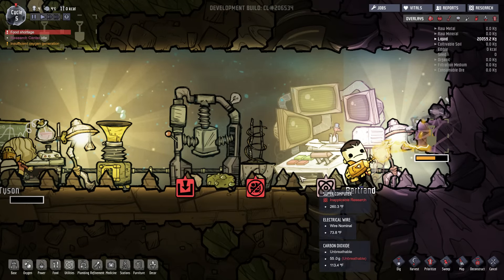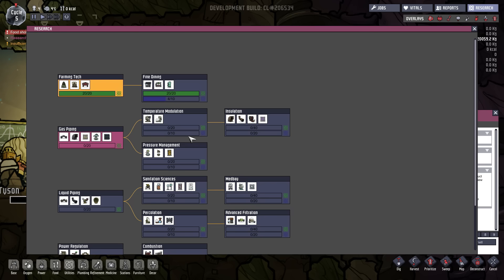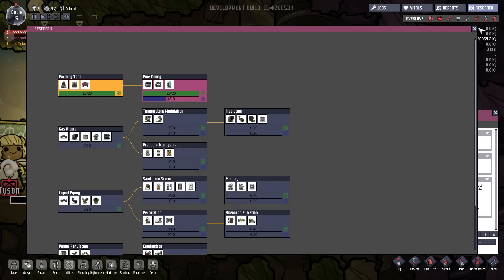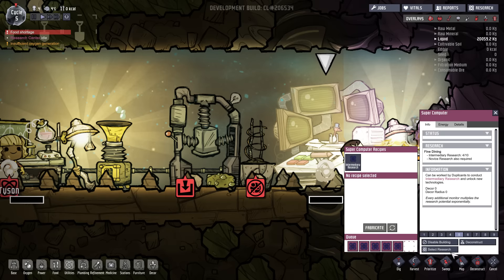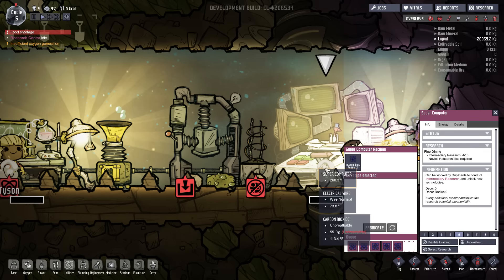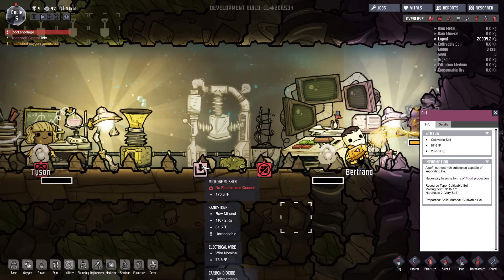So what do we got here? Inapplicable research — open research. Did this not save? Or did I click on this incorrectly? It's entirely possible I clicked on this incorrectly. Oh wait, I just screwed up again. I need six more for fine dining. Fabricate — select it — fabricate. I have restarted the game since I last played, so things seem a little wonky.